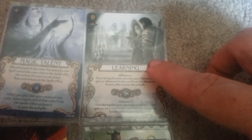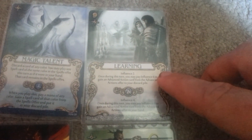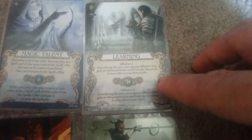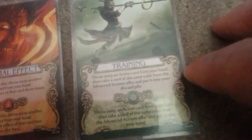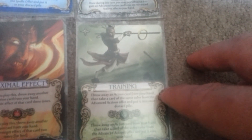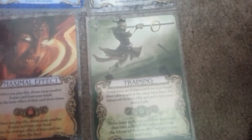Learning is an influence card — influence 2 or influence 4. You can pay influence 6 to gain an advanced action from the advanced actions offer and put it in your discard pile, meaning you'd have it next round. Or at influence 4, pay influence 9 to take an advanced action into your hand and play it that very turn. Training lets you throw away an action card from your hand, then take a card of the same color from the advanced action offer — either into your discard pile or, with the stronger effect, into your hand to use that turn.